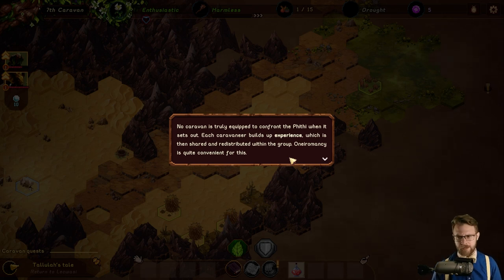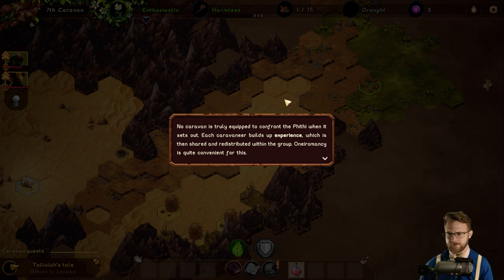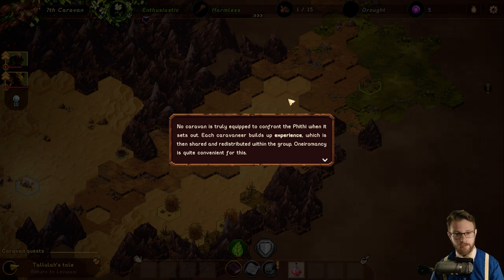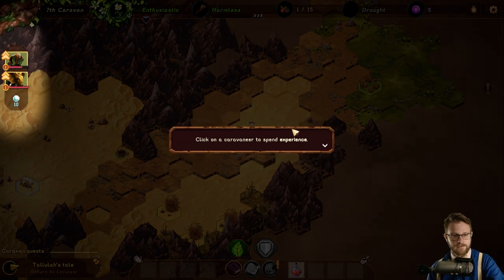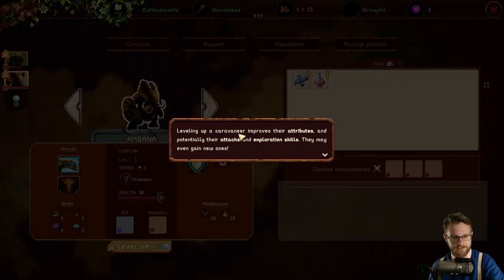Simple combat system but it works. I like it. Very curious to see how the combat system is going to keep interplaying with the world exploration — it seems like they really want world exploration to be the main part of the game. No caravan is truly equipped to confront the Fithy when it sets out. Each caravaneer builds up experience which is then shared and redistributed within the group. Click on a caravaneer to spend experience — let's level up our protector.